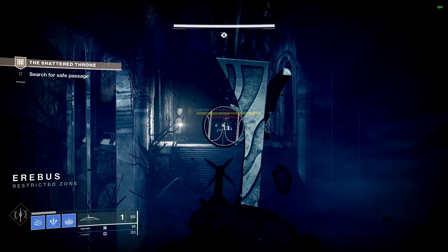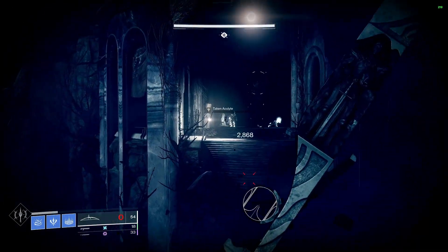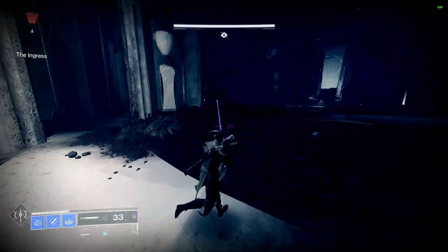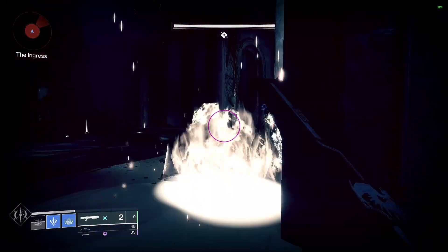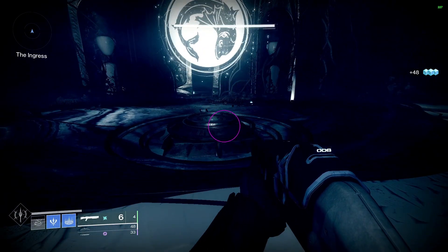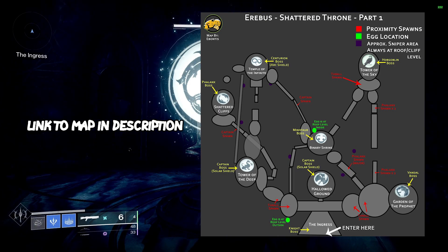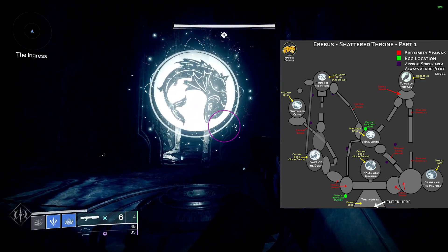Once most enemies are dead, you can move up with the sword and take care of the yellow health bar ultra. Once all the enemies have been cleared, a symbol will spawn right before you enter the door. Now on screen there is going to be a map made by a fellow YouTuber, Abontis. This map is going to show you pretty much how to do the first encounter. The first symbol that spawns here is going to correspond to a symbol shown on that map.